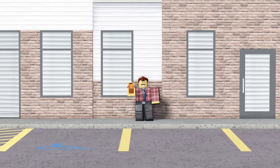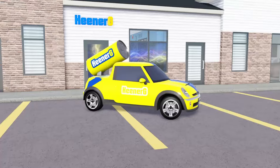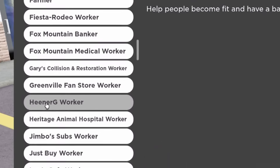Today I'm going over facts and glitches from the Greenville update. Starting off with this very weird vehicle, the Heenergy Mini Cooper — it is obtainable in the Heenergy Worker Team.